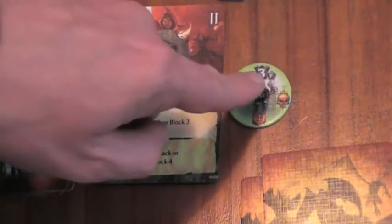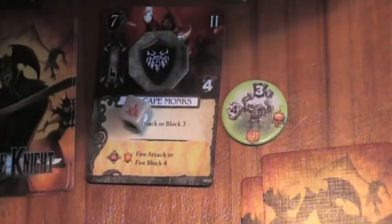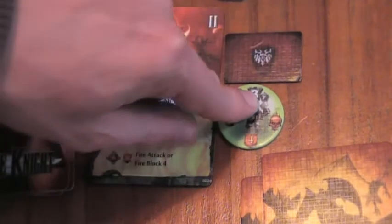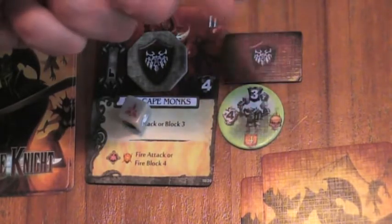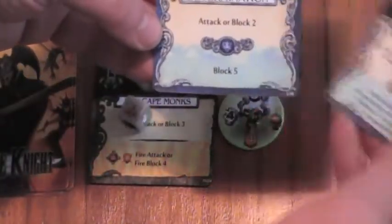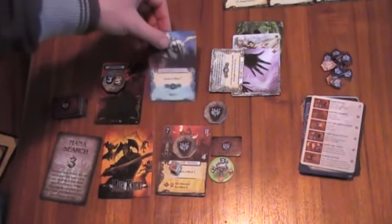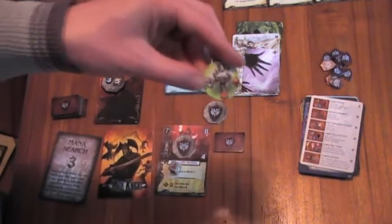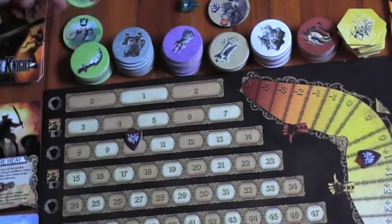Now it's my turn to attack. I need to generate six physical attack or three ice and fire attack. I've got my skill, so I'm going to use two fire attack to reduce this to one. Now I need to generate one fire or ice attack, or two physical attack — remember physical attacks are halved. And I can do this with my Determination attack two. So I'm going to play Determination attack two, which is enough to kill these orcs. These orcs are discarded and they give me four fame.